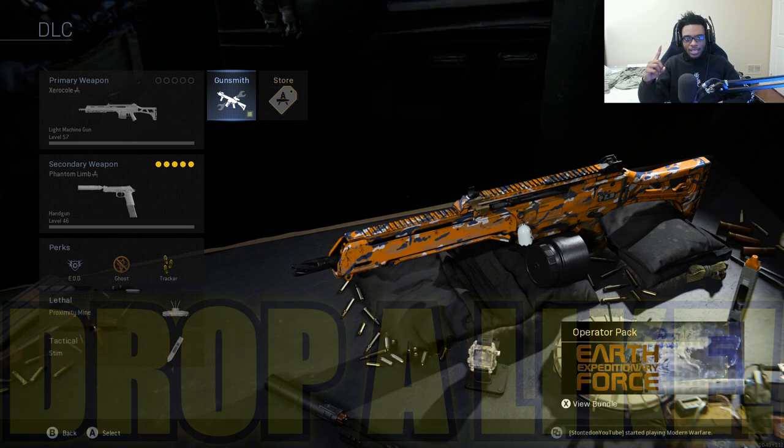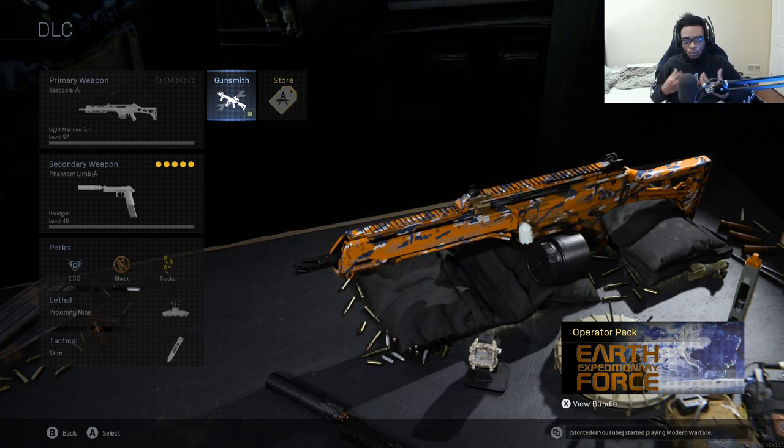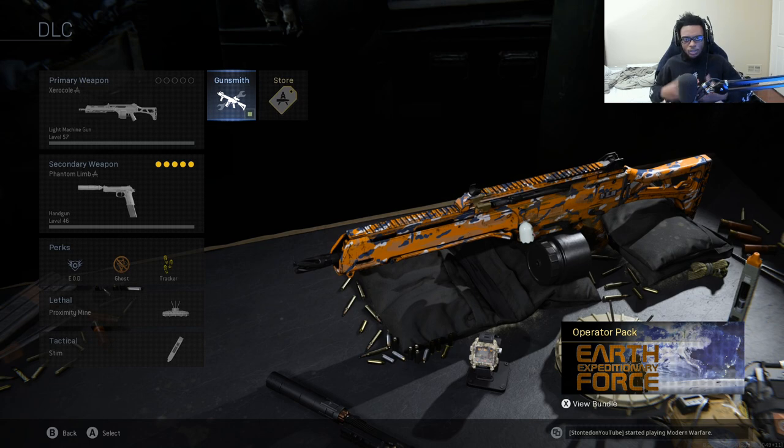The G36C got an increase to its aim down sight speed as well as an increase to its damage range, making this one of the best light machine guns slash assault rifles to use in Modern Warfare. I've already dropped a nuke with this class setup, and I'm gonna go ahead and explain what I'm running on this weapon that makes it so good.